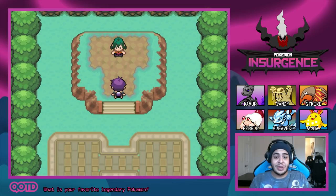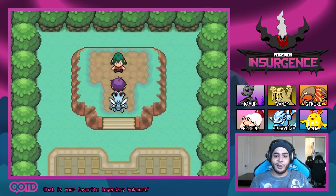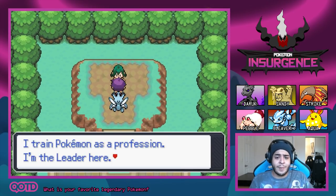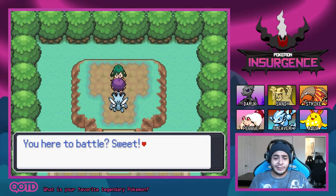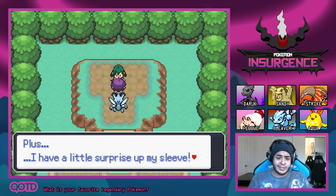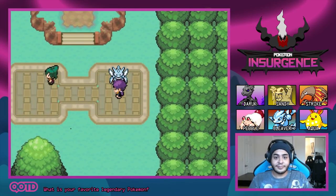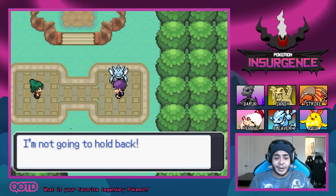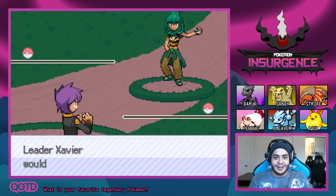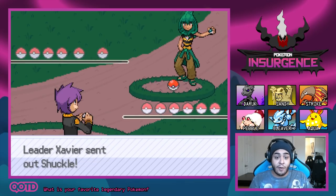I'm ready! Let's go talk to the gym leader. Name's Xavier — I train Pokemon as a profession, I'm the leader here. You here to battle? Sweet! I'll take you on whenever you're ready. I'm not as much of a pushover as I look, and I have a little surprise up my sleeve. Let's get started! Rodri versus Xavier! It is time to battle — Xavier has six Pokemon ready to go, so this is not going to be just any battle.